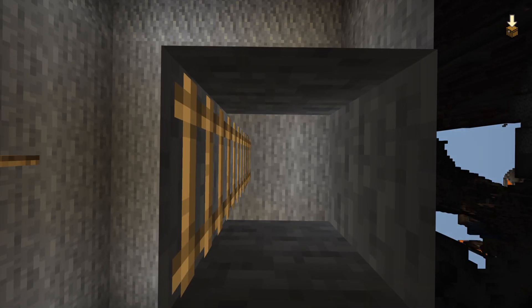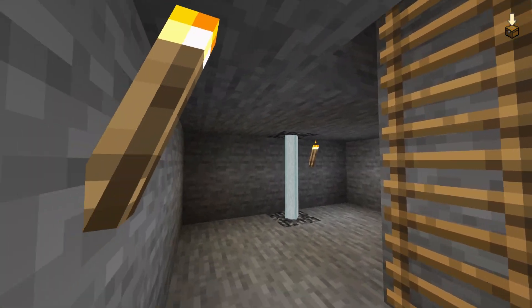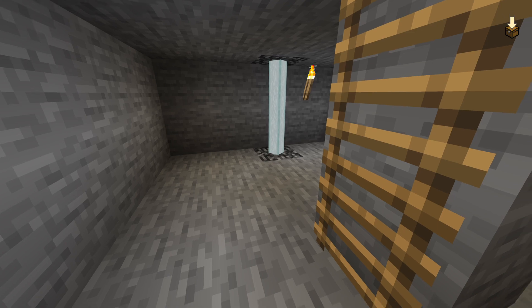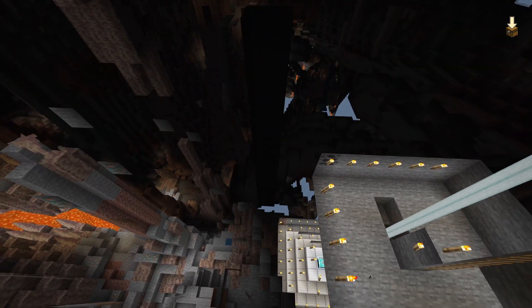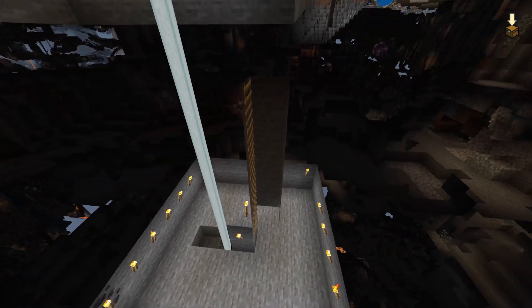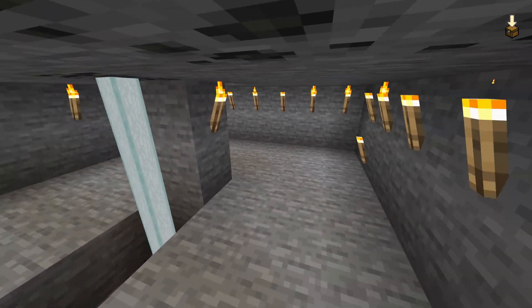Down here is a long hallway — one, two, three, four, five, six, seven. I think this one is a secret entrance, and yes it does work. I also have a beacon — you know what a beacon is? It's where you upgrade things like speed. And I have an underground jail.